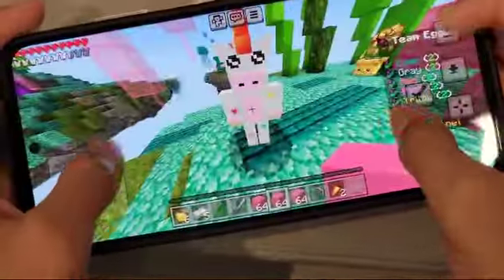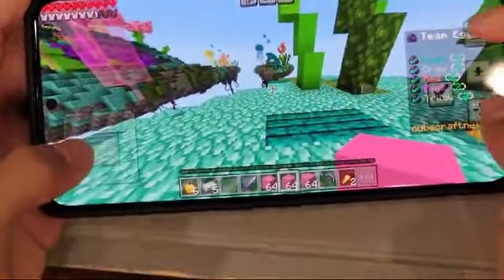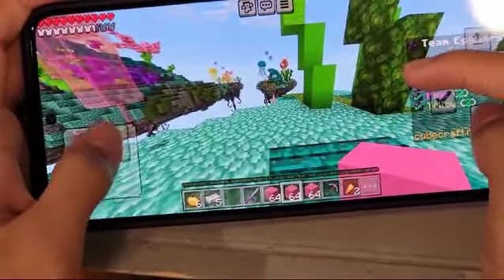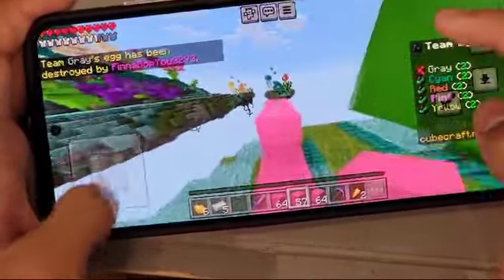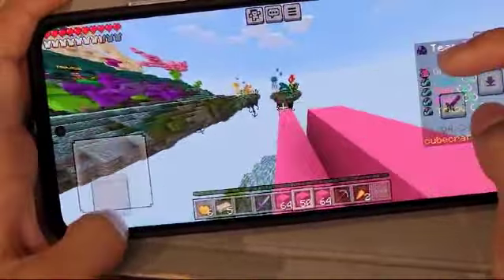Now that I've gotten some gear I'm going to teach you how I can bridge like a PC player using this. So basically I stand far back, I aim at the edge of the block, and I hold this place button but not for too long. So you hold and you walk forward and then you can bridge like that.